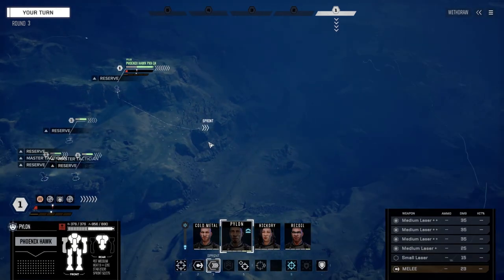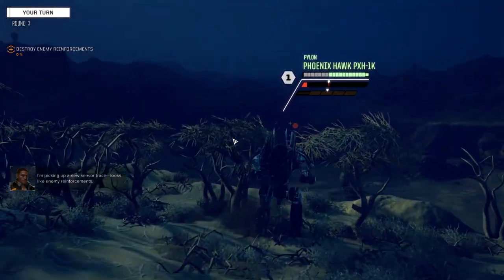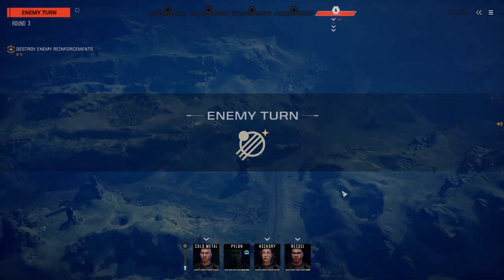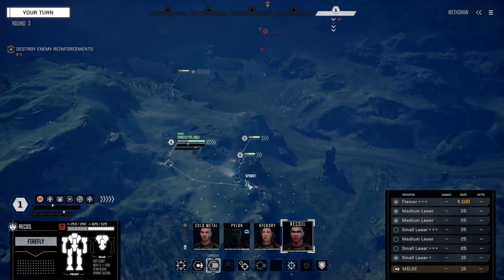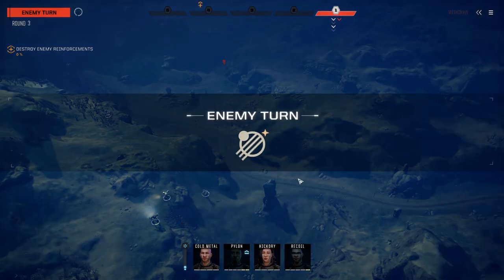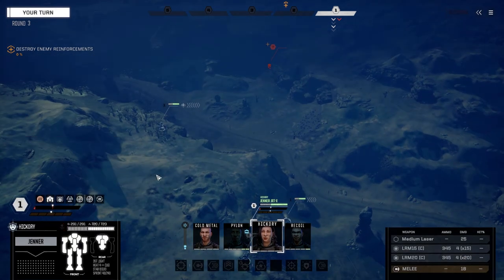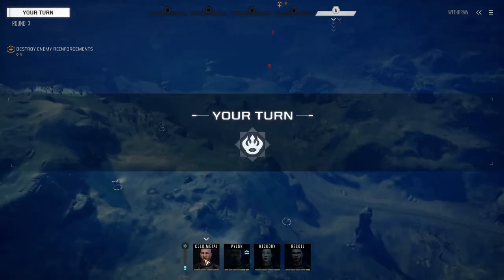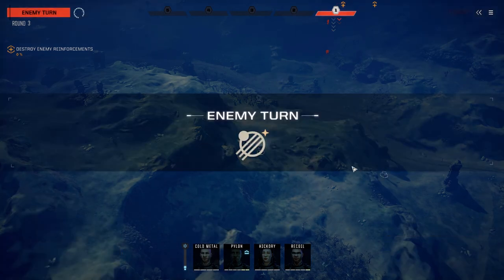All right, what are they doing? They're reserving, I guess, because the main guy's dead. Let's just turn the camera — let's get Recoil up. Actually, I'm gonna bring you down here to keep you a little safe. I don't know what I'm up against yet, so I'm worried about weight classes. Let's get you back here. We'll get Cold Metal into position too. Offering up Pylon as our sacrificial lamb.